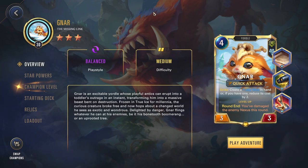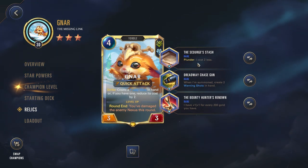Spicy Toast Gaming here, thank you for tuning in to another video. Today we're going to be checking out max level Gnar and playing him into Galio. Level 30 with the 3 stars opens up the 3 rare relics. So we're doing Scourge's Stash, Plunder — I cost 2 less — trying to cheat Gnar out a little bit earlier.